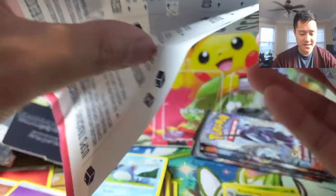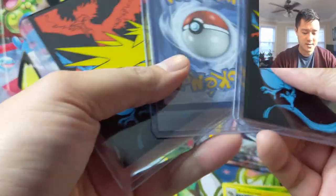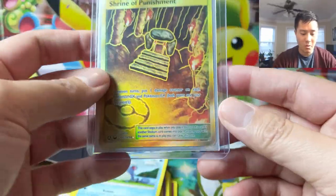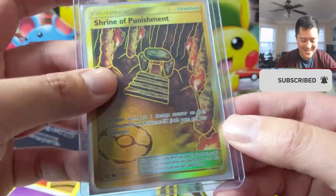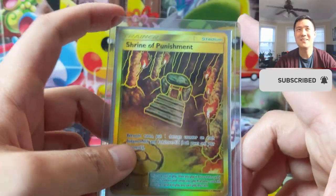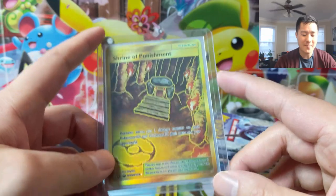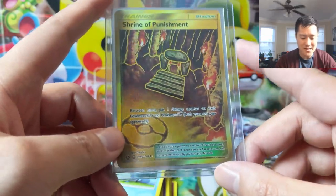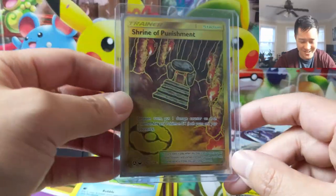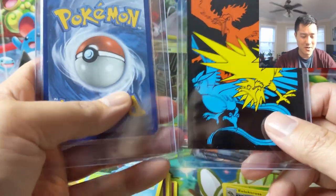Let's see what we got — Hidden Fates sleeves, always a good start. We have three cards. Oh, trying to punish — oh my gosh, you are way too generous. This is actually one that we still needed, and the worst part is we pulled one of these and I was really happy about it and then I traded it. It must have been for something good because I did place a lot of value in that card, but I cannot remember what I traded it for. Shrine of Punishment — thank you so much.